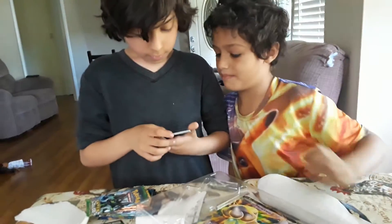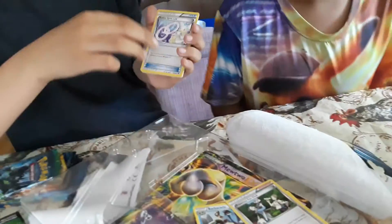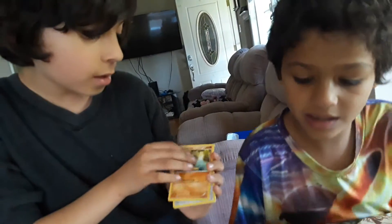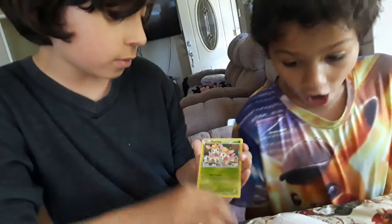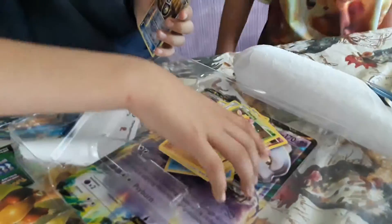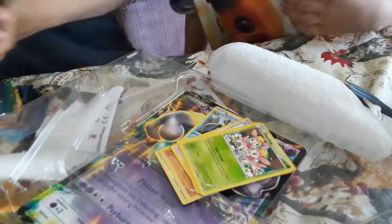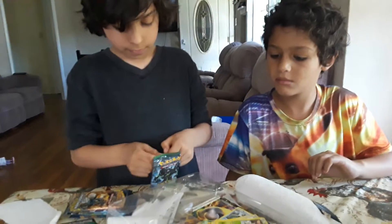From the first Fates Collide pack we got Wurmple, Pokémon Fan Club, Spearow, Larvitar, Bronzor, Munchlax, Snubbull, Deerling, a reverse Random Receiver. Our rare was three from the back. That one wasn't so good — maybe just that reverse.